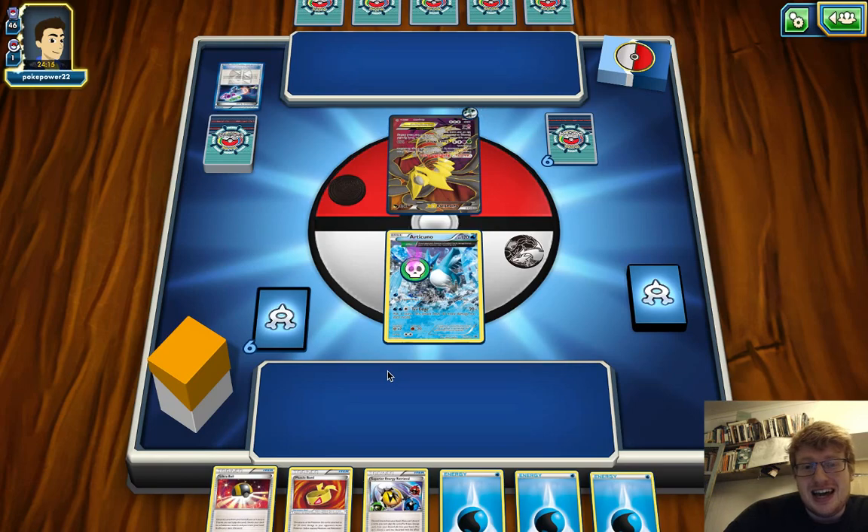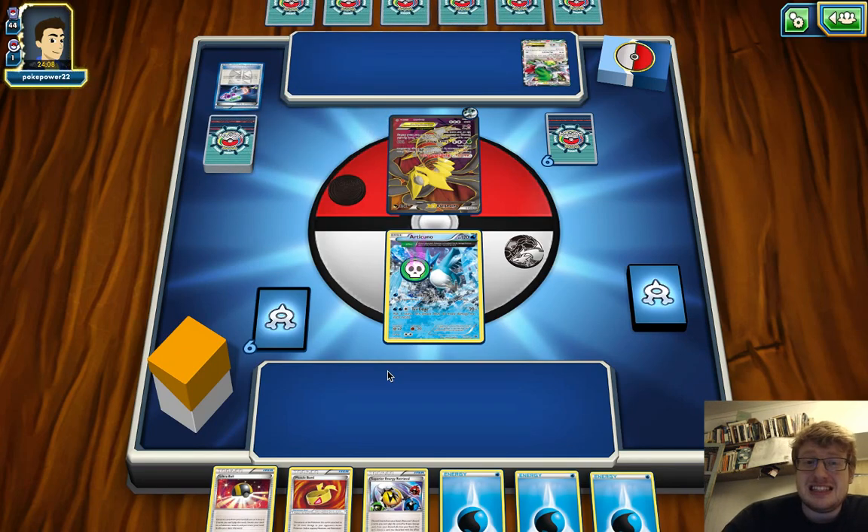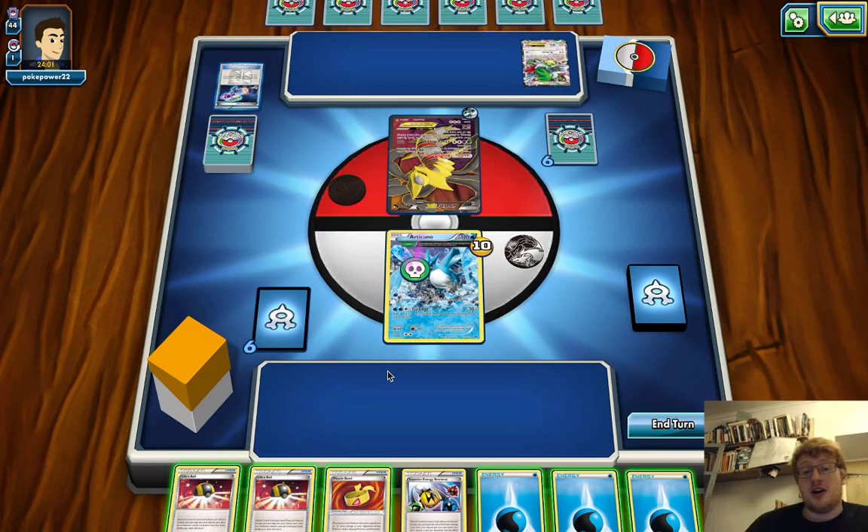We see a Hypnotoxic early. Our opponent starts Giratina and puts Double Colourless on, which is actually way more favourable than Seismitoad. Because Toad is the worry for an Archie Blastoise player — we're not too worried about Stadiums or Tools. They pass it over to us. Pretty slow turn from our opponent, no Supporter even.